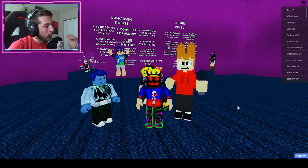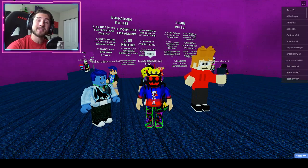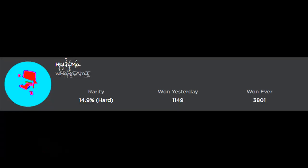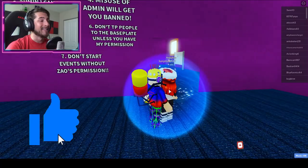Hello everybody and welcome back to another episode today on Roblox. My name is Digi and today I'm showing you guys how to get a badge called 'Help Me, Where Am I?' You're in the Skittle heaven, don't worry.